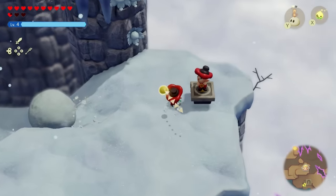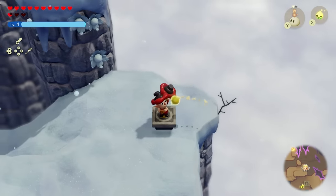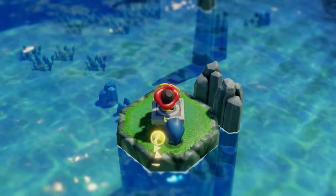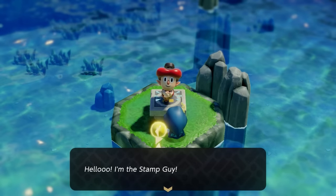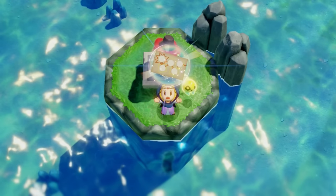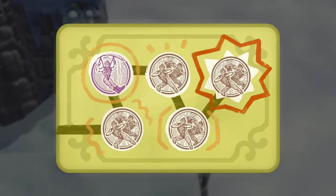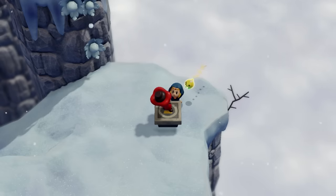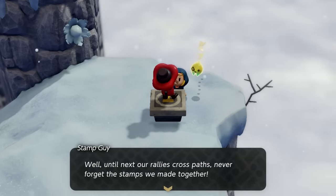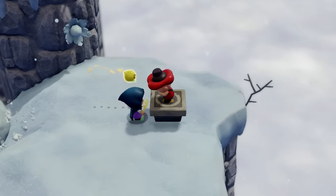The next outfit is the Stamp Suit. It's not my favorite, but it's unique for Zelda to wear, and the only benefit it proves is that you've completed the stamp rally. This requires you to go all over the map to interact with various stamp spots. You meet the stamp guy for the first time, he gives you a stamp sheet with five locations, then you get another sheet — this happens five times for a total of 25 stamps. Rewards are: five stamps gives 10 fresh milk, 10 stamps gives 3 golden eggs, 15 stamps gives a fairy bottle, 20 stamps gives 5 monster stones, and 25 stamps gives you the Stamp Suit.